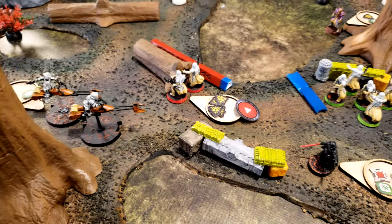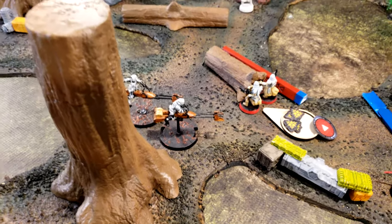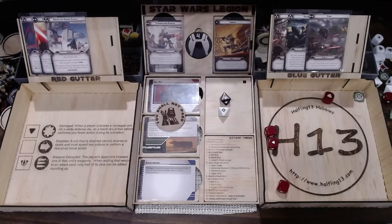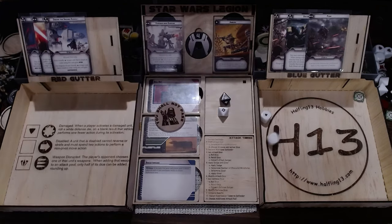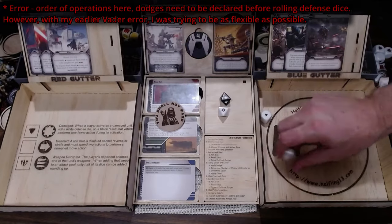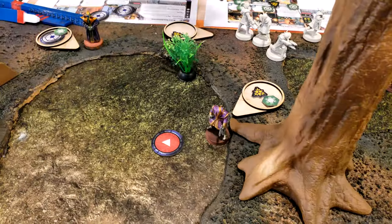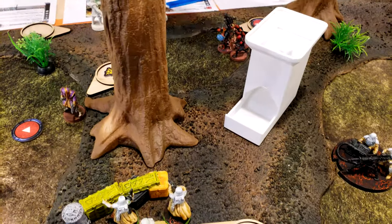They don't need to Compel, so they're just going to shoot these speeder bikes with their flamer and blaster. I score two hits — one crit, one hit. They do not get cover against the flamethrower. I have a dodge — I'll get rid of one and save one. This game hates me — he's going to try to roll off the suppression but nope. One action.